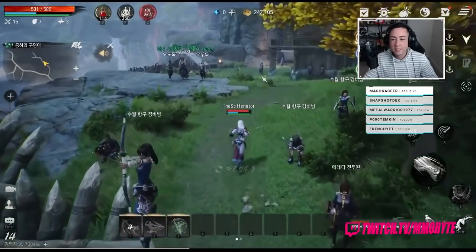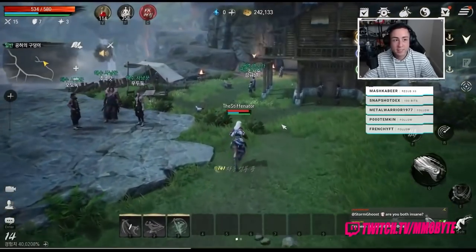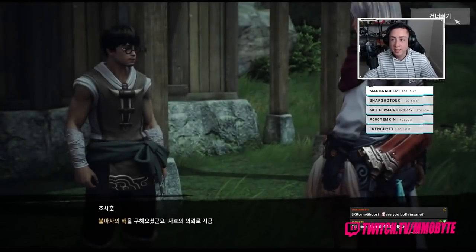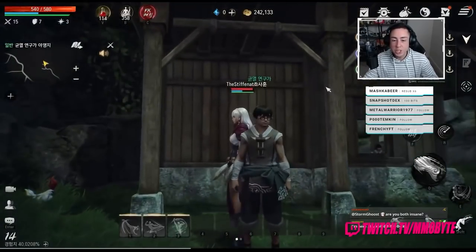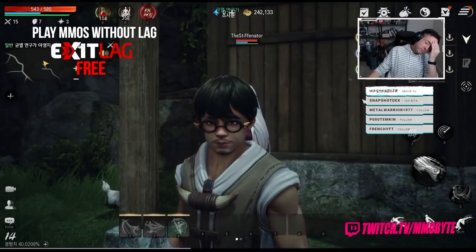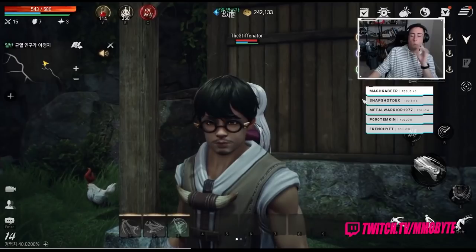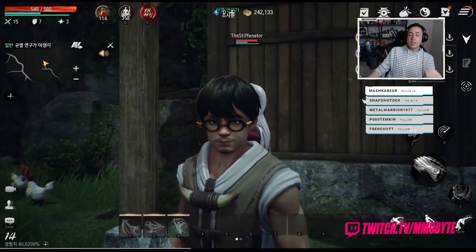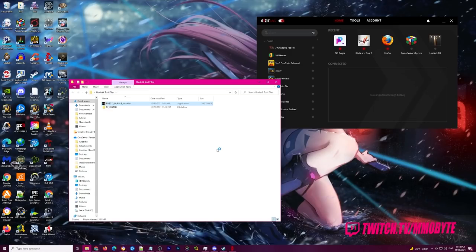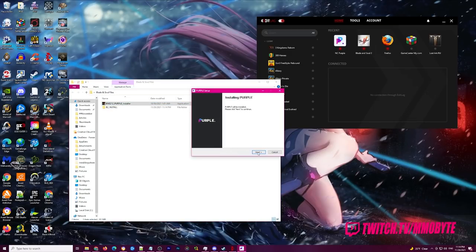After clicking the link and navigating to our website, scroll down until you see the download link. The file is called bns212-purple-installer.exe and is approximately 390 megabytes. This file is 100% safe — you can see in the video I'm double clicking it and installing it. This file is absolutely necessary to download and install the game; without it, I was not able to play.